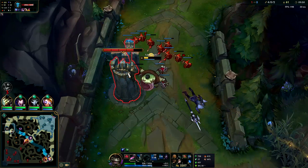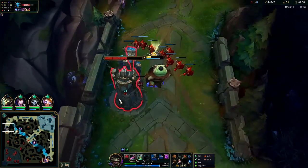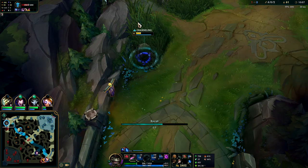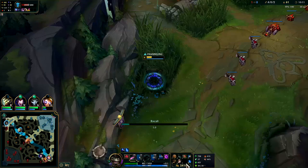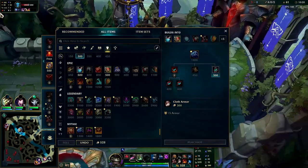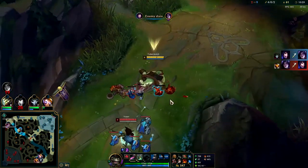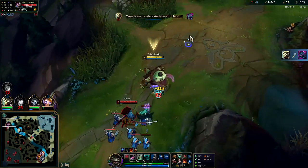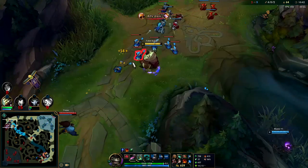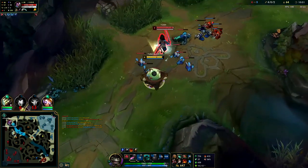Grasp Yasuo top is actually really cancer — I am not enjoying this matchup at all. It's just so hard to get to him. We're going to need Plated Steelcaps soon and then we might be able to kill him because we'll be really fast just like he is. Whenever he throws out a Q I can guarantee getting an auto attack and then get my Q pressure on him after that. I'll buy Bramble — it's giving me a huge edge since he's trying to heal with Ravenous and Taste of Blood. I don't even have to push this; I can freeze and force him to run the other way.